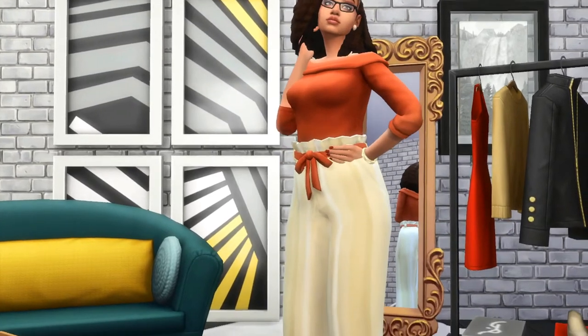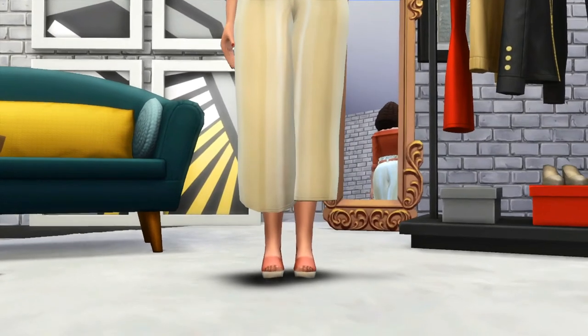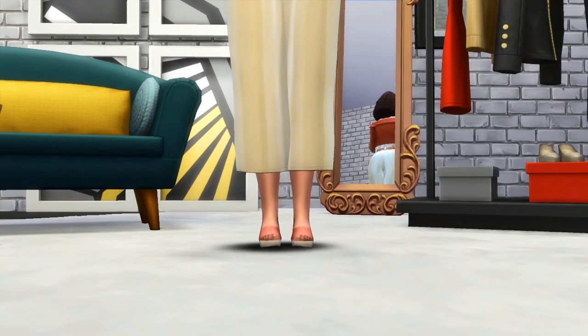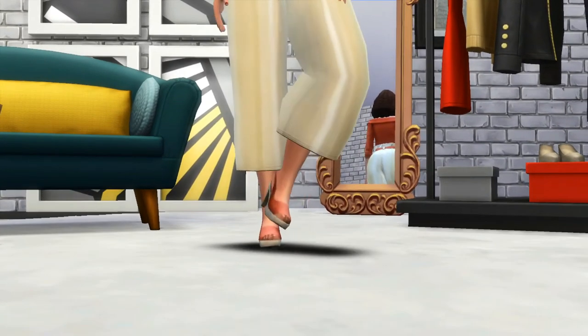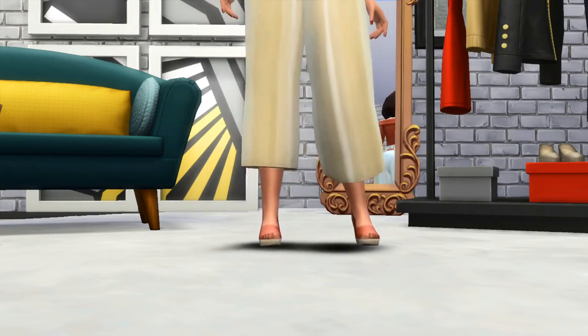Pleated material tends to add volume to the body, but since the pants are belted, it adds movement to her instead. For the shoes, I chose a peep toe strappy heel just to add a cute and flirty vibe to this look.